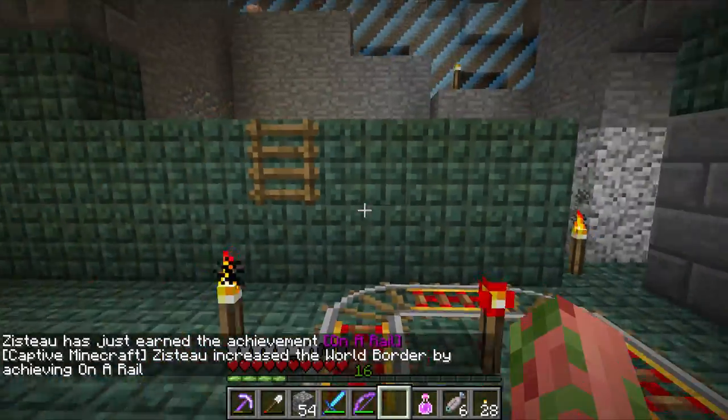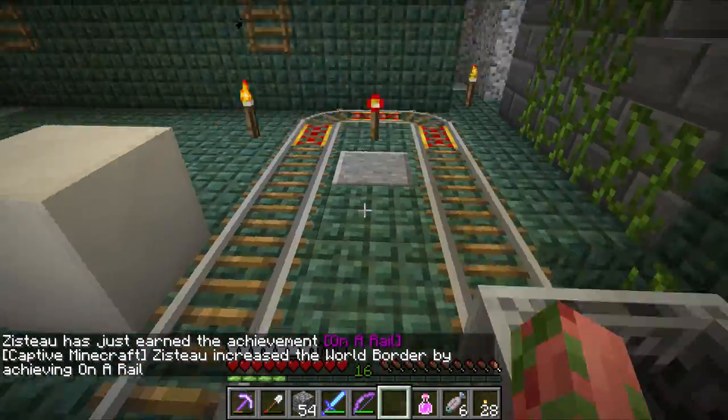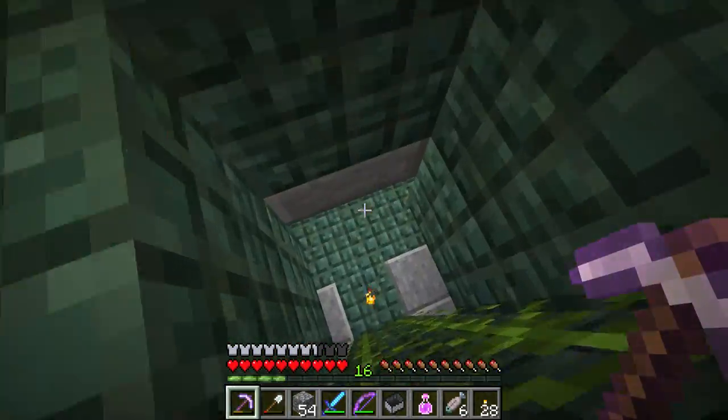Hey hey! Achievement - gets on a rail! Zisto has just earned the achievement 'On a Rail'! World border increased in diameter. Awesome!